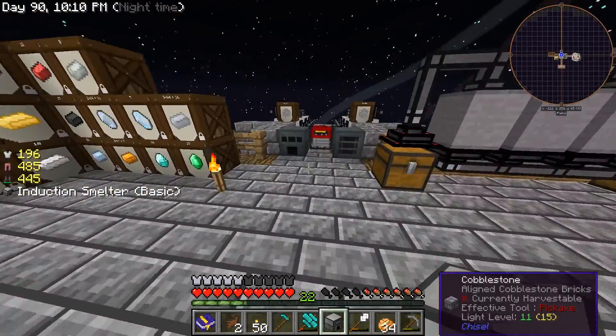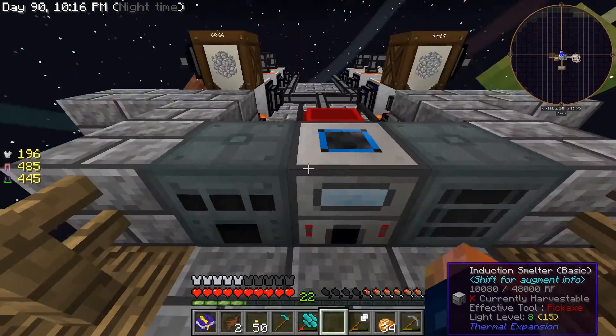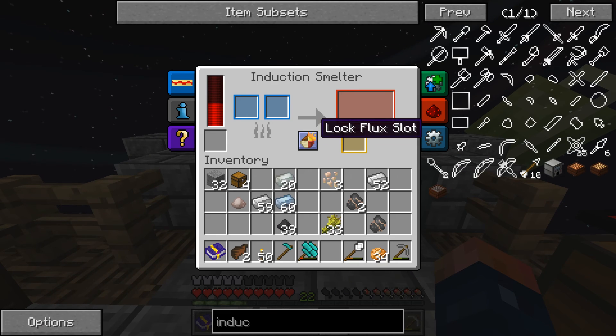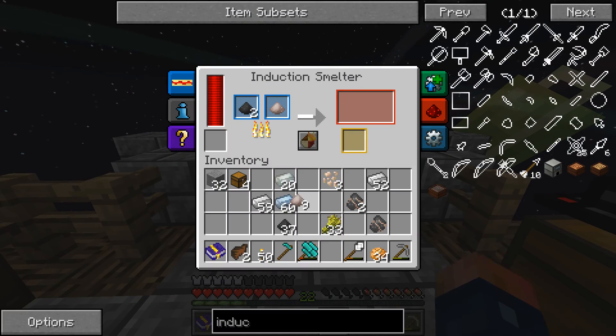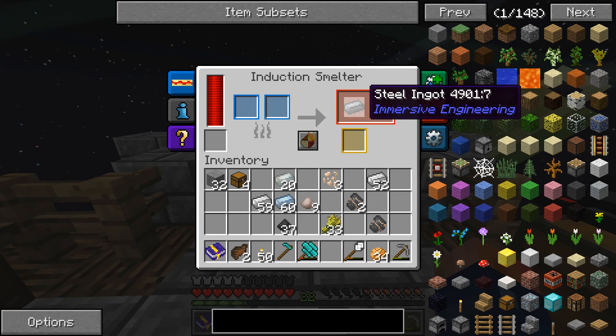Let's place it over here. I don't think it'll get power directly... okay, it does get power directly. There's also flux... locks flux shot, don't know what that does. As you can see, it takes two pulverized coal per pulverized iron, and that gives us one steel ingot.